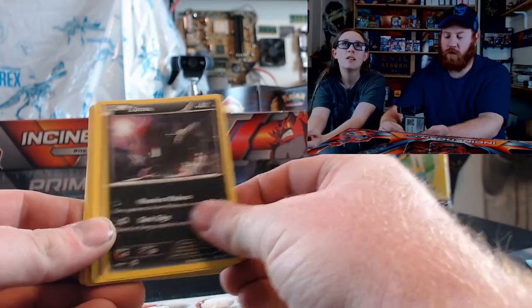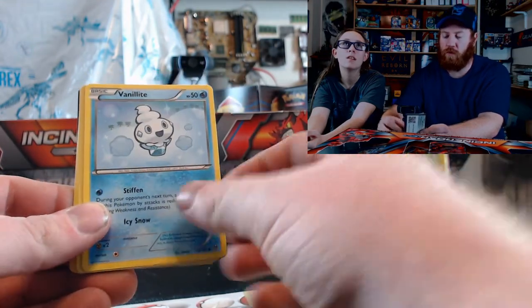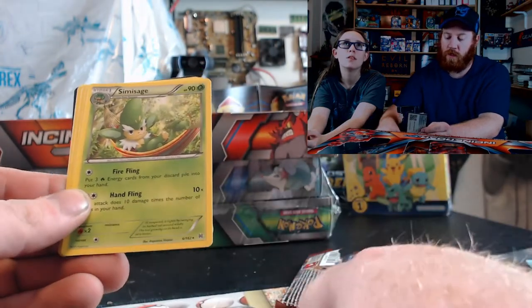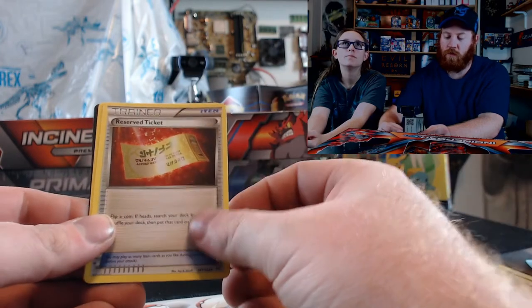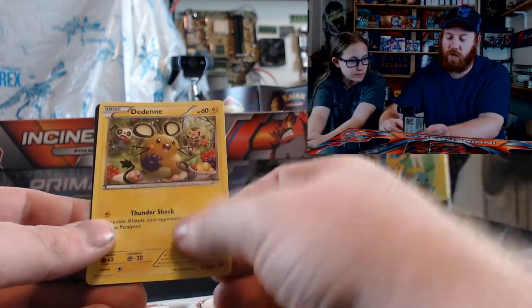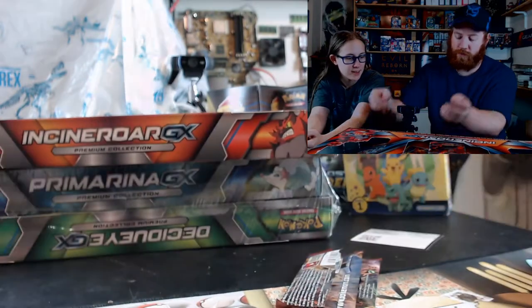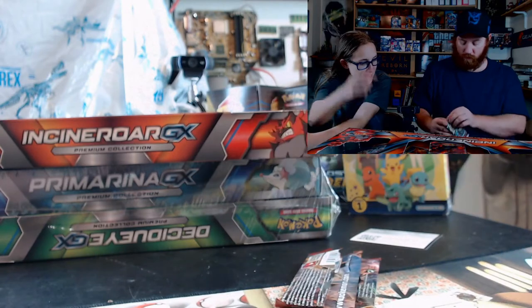Meowth, Zorua, Rowlet, Panpour, Vanillite. Oh — reverse holo Snorlax! Kurlia, Reserve Ticket, code card. I like that Snorlax — trying to catch another Pokemon.